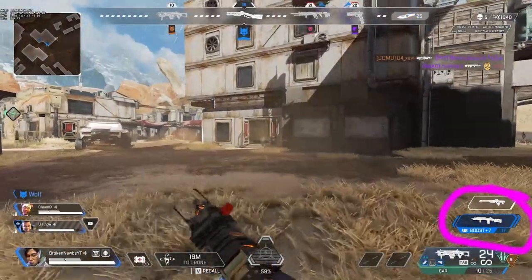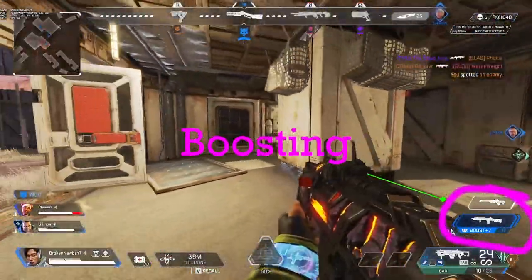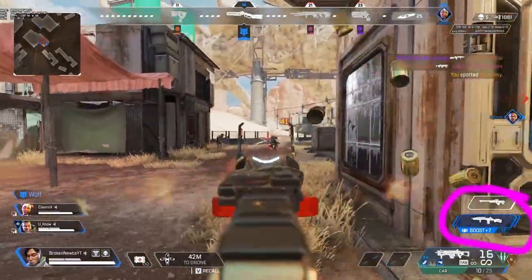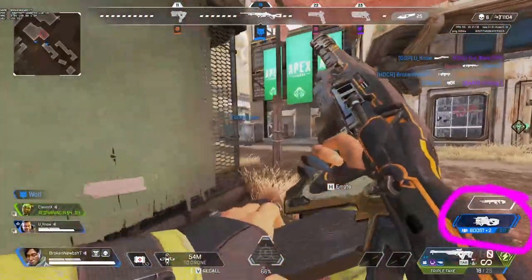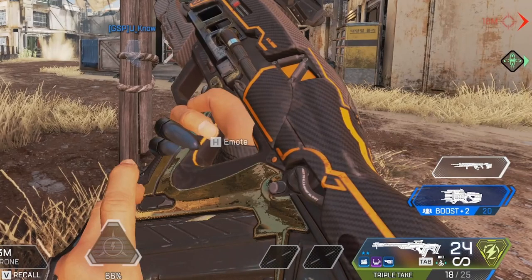The next thing that people seem to have a little confusion about still is the boosted scores down in the bottom right. So whenever you're playing, if you're stuck on a gun but your team is still getting kills, you'll be able to advance to the next gun for your team. Here in this example, one of my teammates got a kill directly after me, which is now going to allow me to boost past the gun that they would have gotten, which was the 30-30, and boost into the charge rifle.